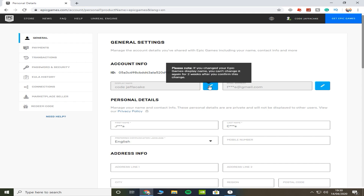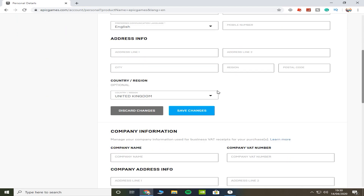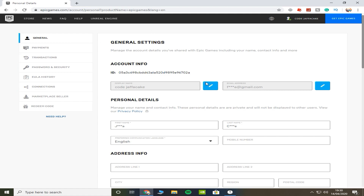Epic will send your email, and then once your account's verified you can make changes to your account — you can even delete your account if you don't want it. So what you want to do is you want to head over to 'Password and Security.'